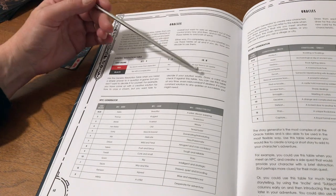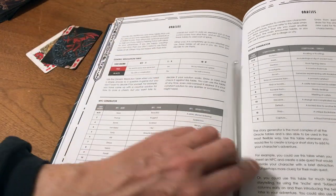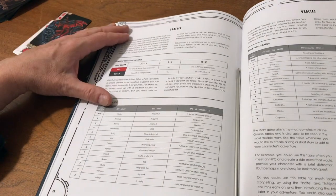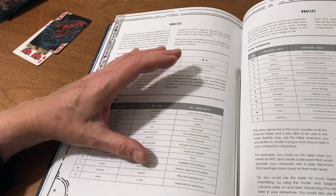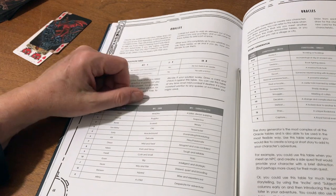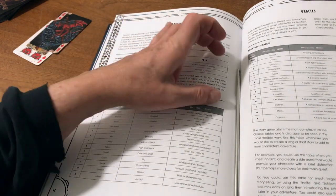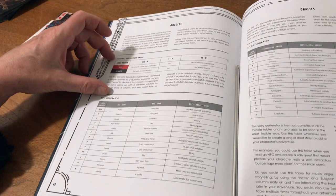You can use this table at any time, even mid-combat if desired. It's described as a constant solution to any questions or successes you might need. This is where it can be very helpful in a journaling game, especially when trying to abstract or write down something like combat — which can be challenging to move through without just saying 'we won or whatever.' For this kind of game, this is really helpful.